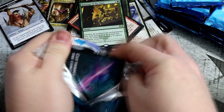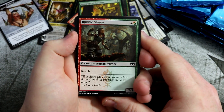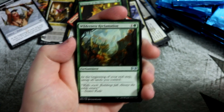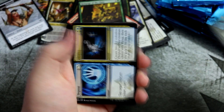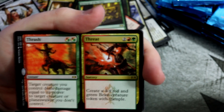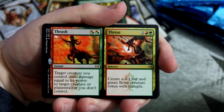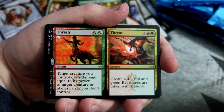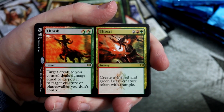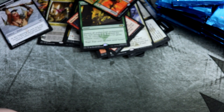On to the next pack. We have a Wilderness Reclamation, a Depose/Deploy, Clamor Shaman. And the rare is another split card: Thrash/Threat. Target creature you control deals damage equal to its power to target creature or planeswalker you don't control, and then you get to create a 4-4 token as well. That's not too bad, that's pretty sweet.